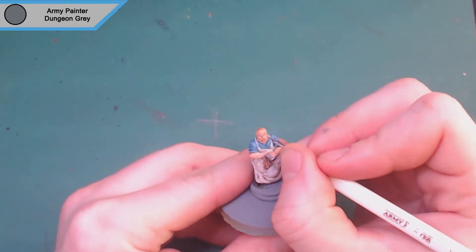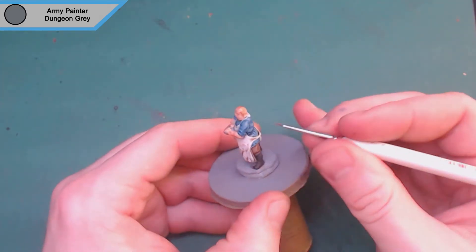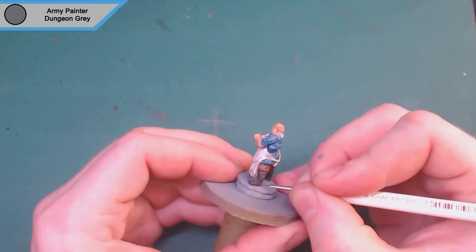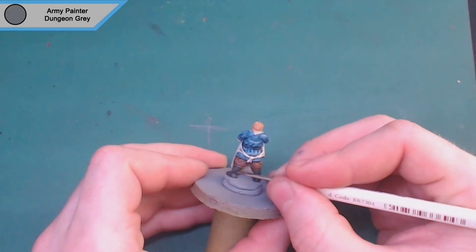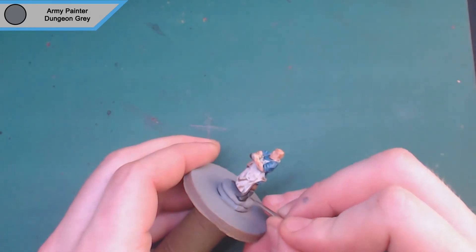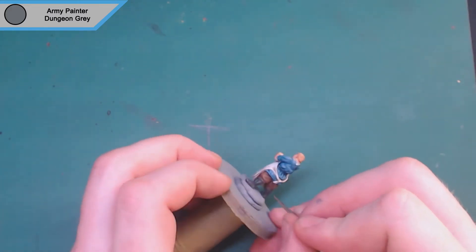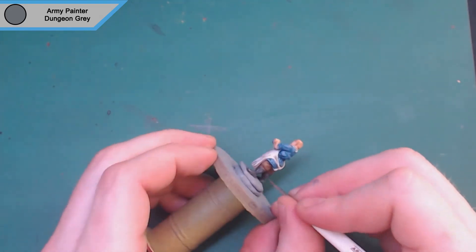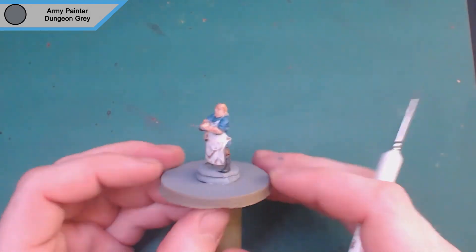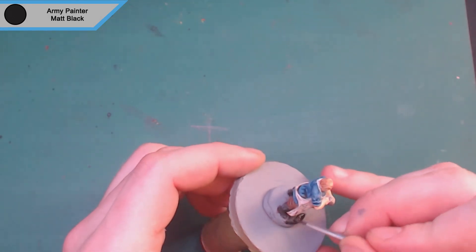Then we move on to Army Painter dungeon gray. I don't have the footage of me painting the white of the eyes, but I was just doing the pupils — I use whatever dark color I get hold of first as they blend nicely. This is also to highlight up his boots. I do the top line of the belt too — the belt and boots highlighted with dungeon gray just makes everything pop and adds to the realism and immersion.